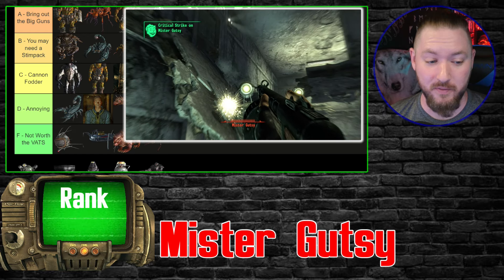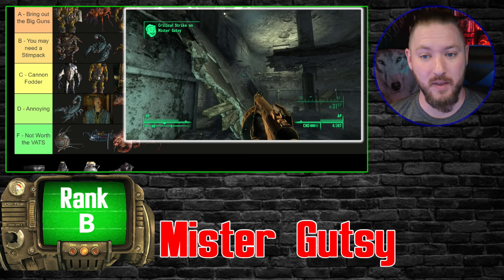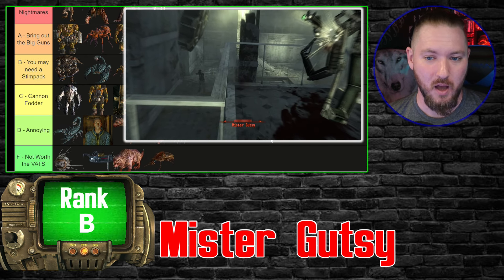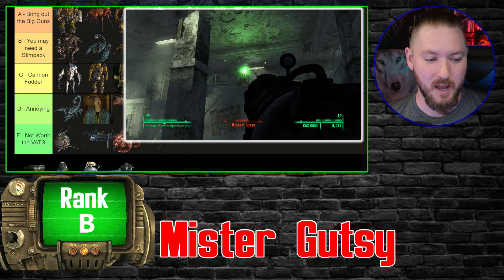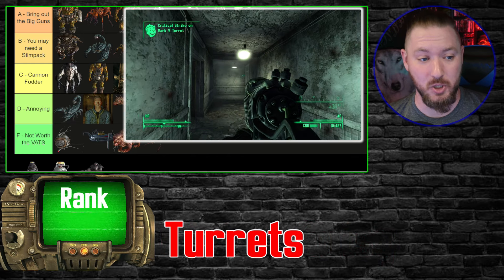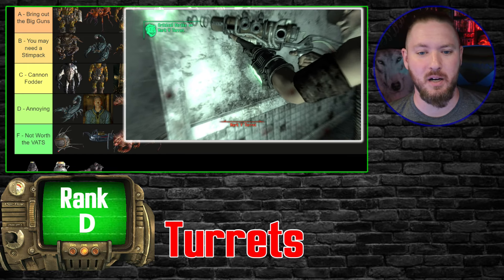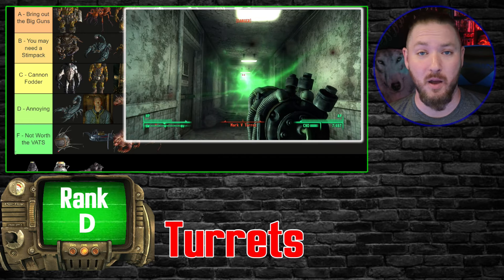The Mr. Gutsies and all their variants — you're definitely going through a stim pack or two. They're strong, but if you target specific areas you can disable their weapons. I never found myself very worried or thinking I needed my best stuff — you just know you're going to take some damage. B tier. And these turrets — annoying as hell. They take damage and can do serious damage to you, and every time I saw one I just thought 'god damn it, stop with the turrets.' D tier — annoying all day long.